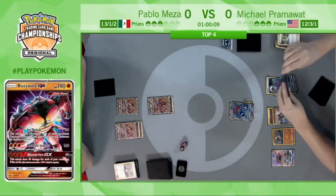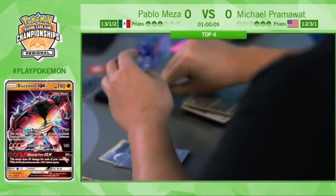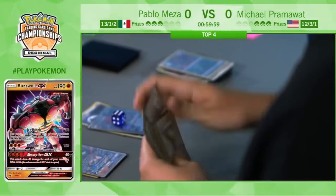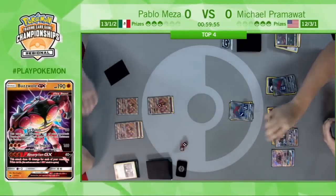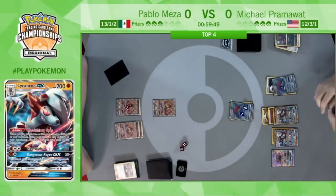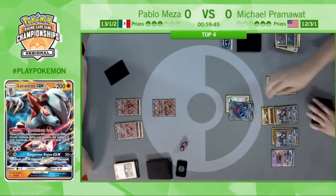Pablo is not in a great position — he just has that lone Remoraid in hand, needs the top of his deck to be kind. There's a Trade discarding an N — a card Pablo would have loved to see. Pram making it very clear he's not playing it, just getting rid of it for Trade. There's a Mallow with that Trade. Look at the difference in hand sizes — that's insane. This is what Zoroark does best.